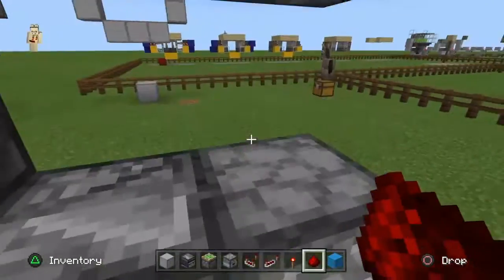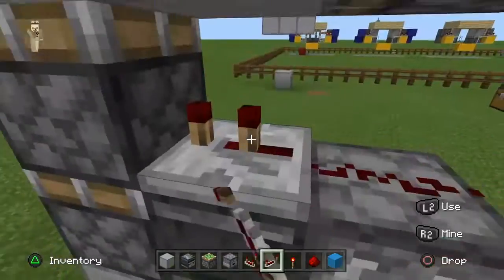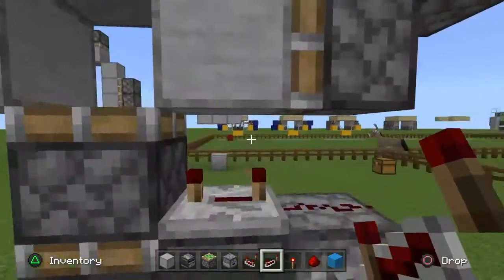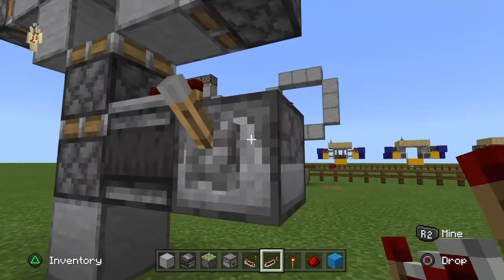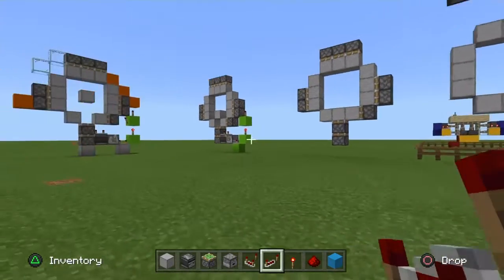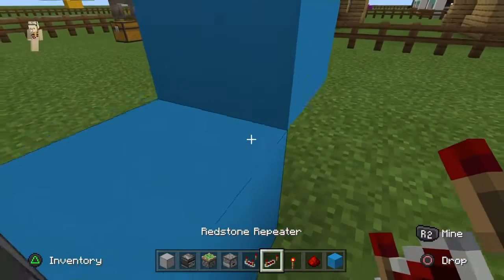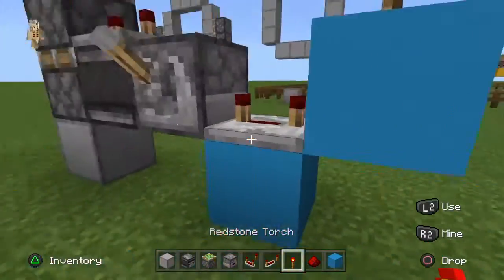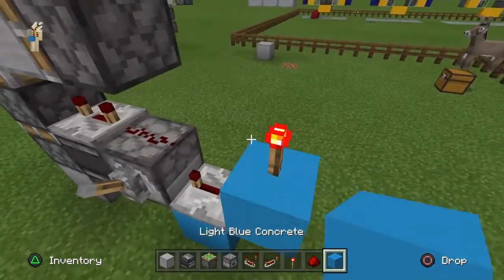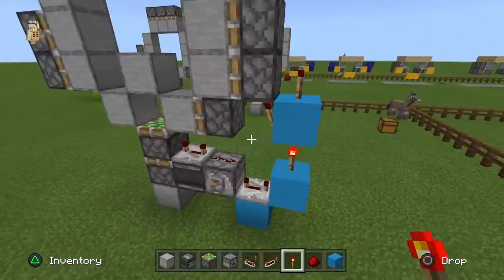Then you want to get redstone dust and place one on top of here. Also, you need to be crouching the whole time you're doing this. You want to set this repeater to four ticks, facing into the system. Then place some blocks like this, another redstone repeater leading out here on four ticks, and place a redstone torch on top, another block on top. This is step 3.